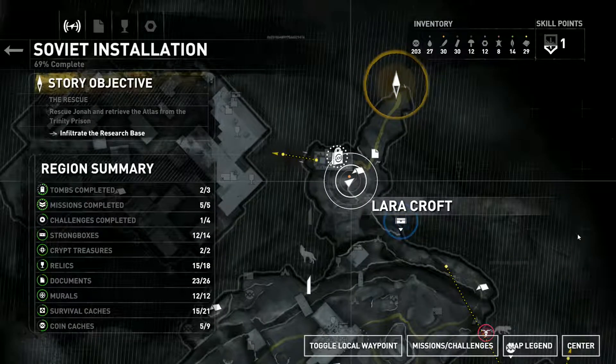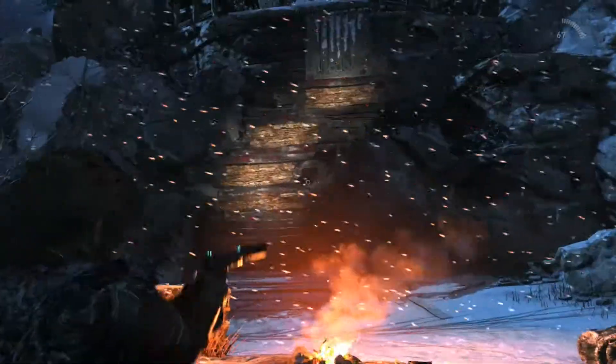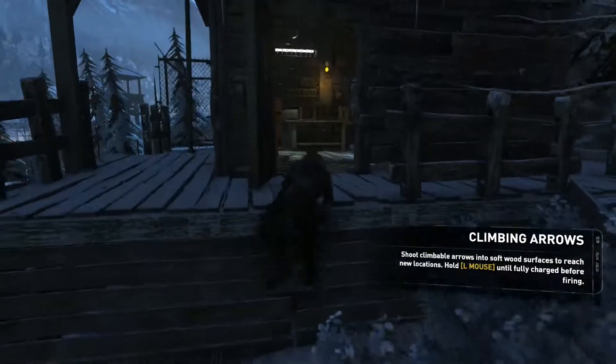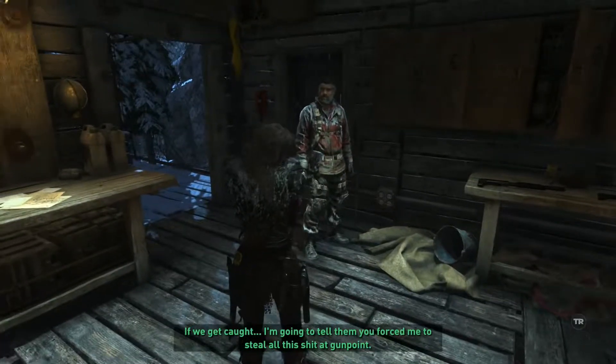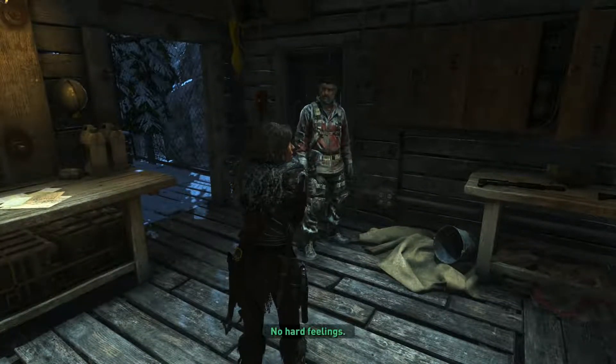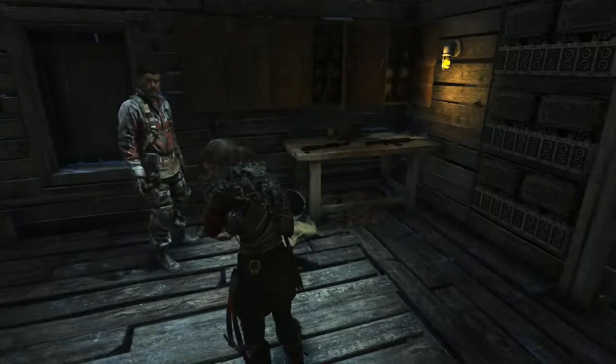Basically, go up this wall here which I couldn't go up before, and we will get to a place. I don't want to do that — I want to go speak to this guy through the very slowly moving cabin. Before you get caught, I'm going to tell them that you forced me to steal all this shit at gunpoint. No hard feelings. Sure, whatever, dude.